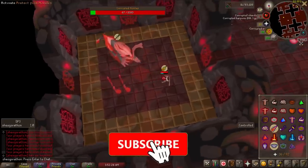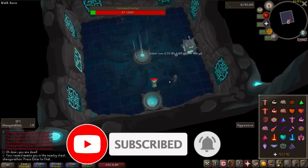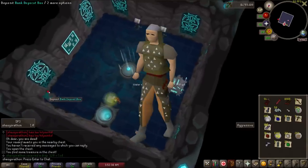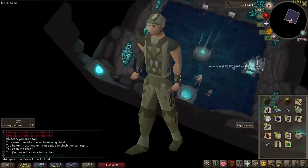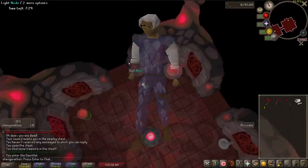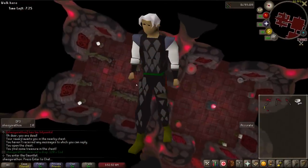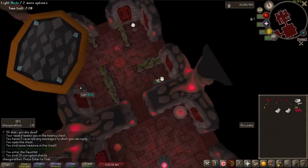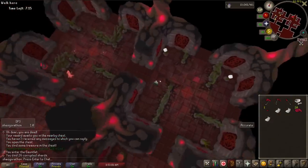For early ranged levels, there aren't a lot of different items you can wear yet. If you plan to train the skill as cheaply as possible with something like darts, you will want to start with Leather Armor at level 1, upgrading to Studded Leather at level 20, Frog Leather at 25, Snake Skin at level 30, Green Dhide at level 40, Blue Dhide at level 50, Red Dhide at level 60, and finally Black Dhide at level 70. Don't forget about the Dhide Shields, which do provide ranged attack bonus while training. These early levels can be easily skipped by training with a cannon.